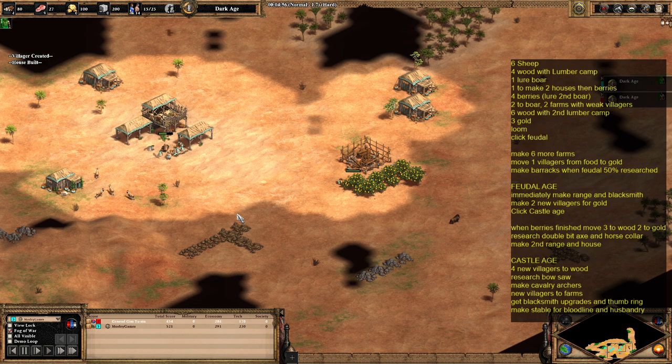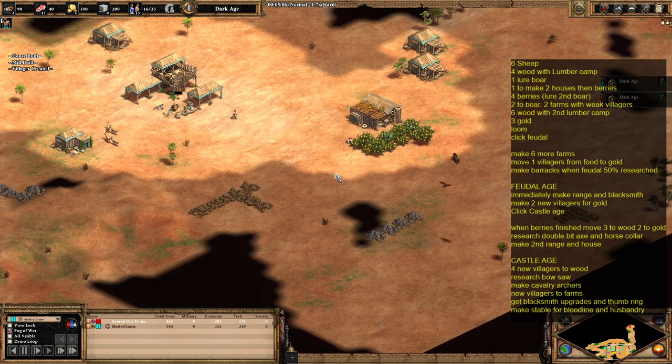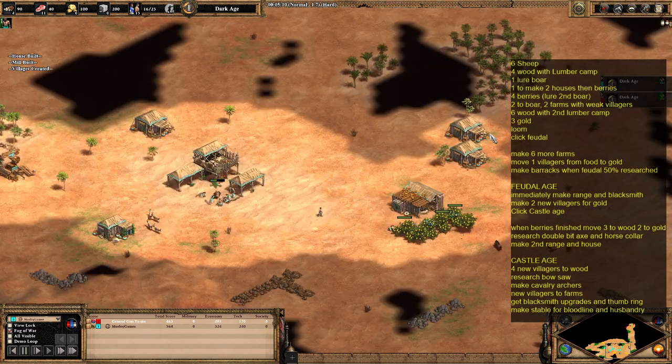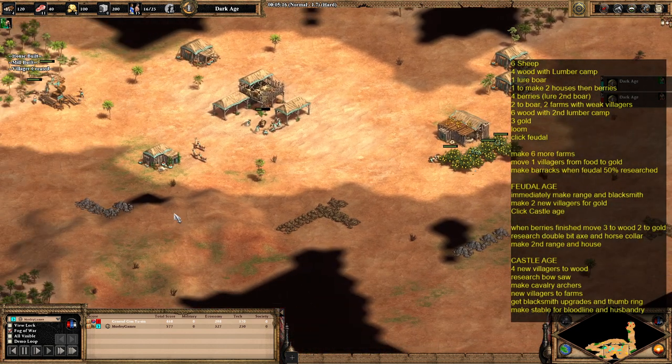As you can see on the minimap, we've found all of our resources — golds and stones. It's actually a really good map; everything's at the back and it's pretty wallable. We're scouting the enemy, trying to find as much information about their base as possible. The next two villagers to come out are also going to go to the boar.